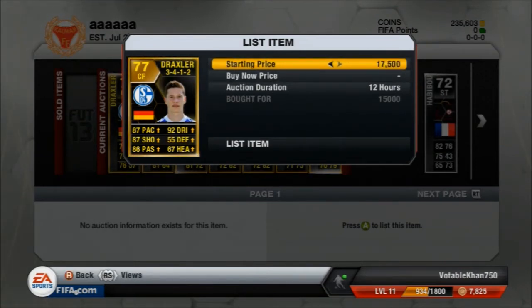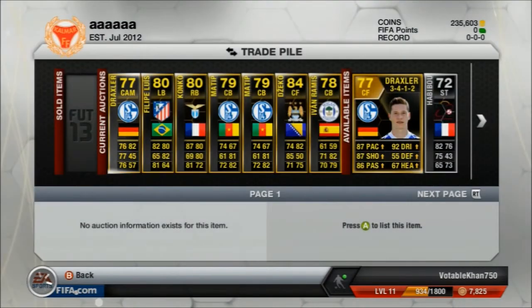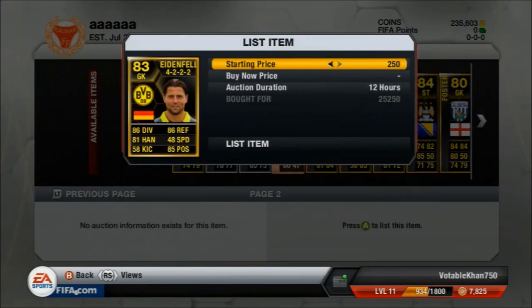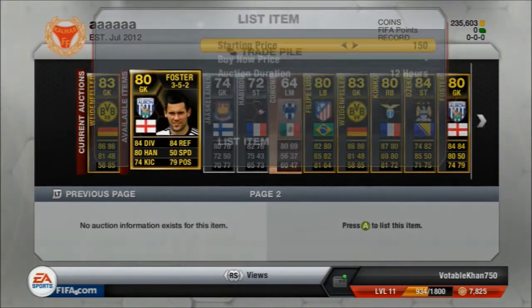Next player is the center forward Draxler, picked up for 15k — he goes for somewhere around 20k, his price does vary in this position, but I think I could sell him overnight. I'm listing all these players up for 12 hours overnight, just because there's not as many in-forms on the market so they're more likely to sell. That Habiboo — I think I do pick up two Habiboos later, and those Habiboos I do have to re-list a couple of times because silver in-forms are not as popular, so they won't sell as quickly.